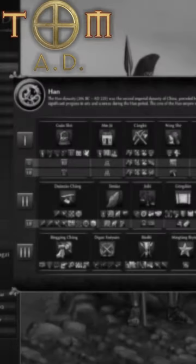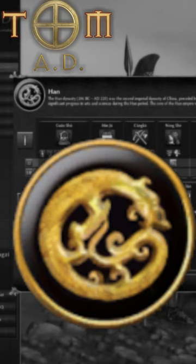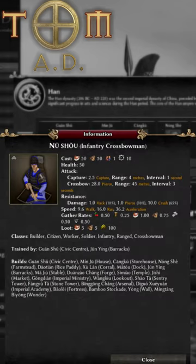As you're probably by now aware, 0AD Alpha 26 has arrived, and with it has come the new Han Chinese faction and a new citizen soldier, the Crossbowmen. So, what are they like?